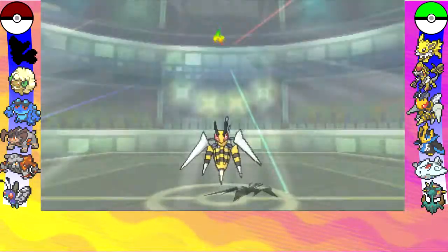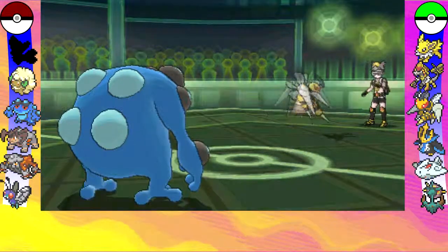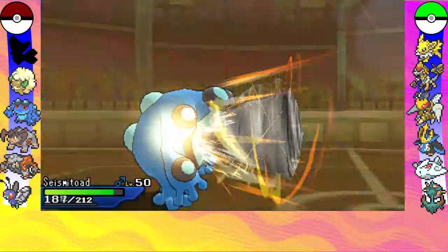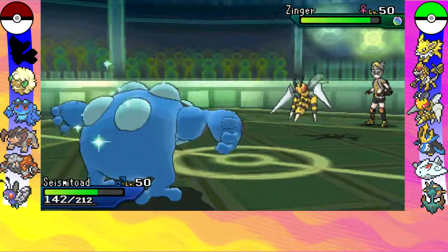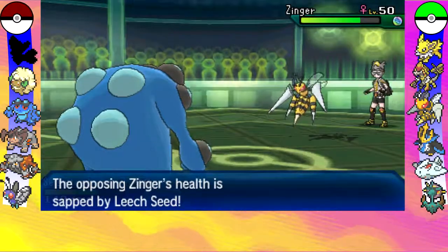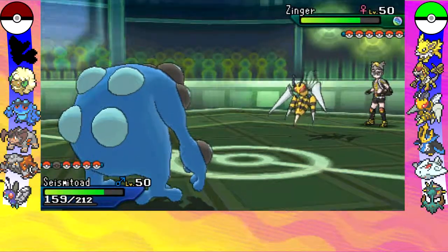Obviously he's going to use his Mega Beedrill on the next turn — why else would you use a Mega Beedrill apart from trying to be different? So he goes for Drill Run. I'm not too bothered about it because my Seismitoad does have pretty good defenses, so I take that with pretty decent damage — I take it really well actually.